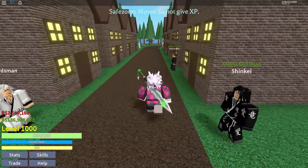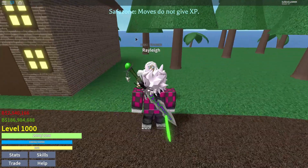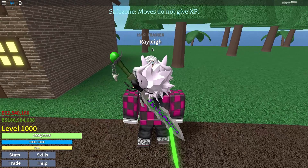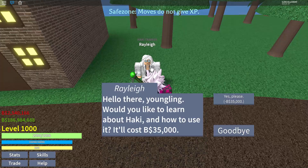If you don't know how to get Haki, it's actually just at the spawn right on this side. Just go ahead and find Rayleigh and talk to this guy — he will teach you about Haki and stuff. It only costs 35k and that's pretty easy to get. So if you don't have one, just go ahead and buy it.